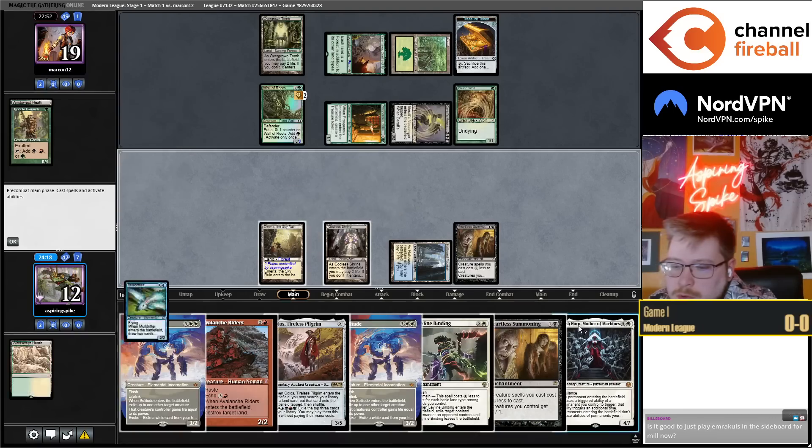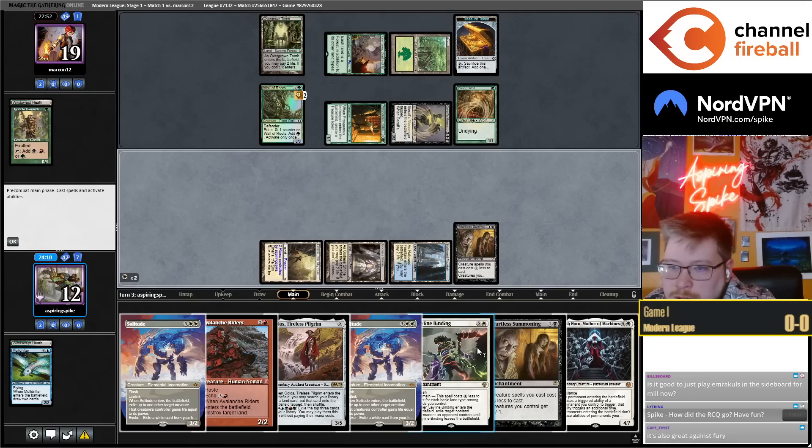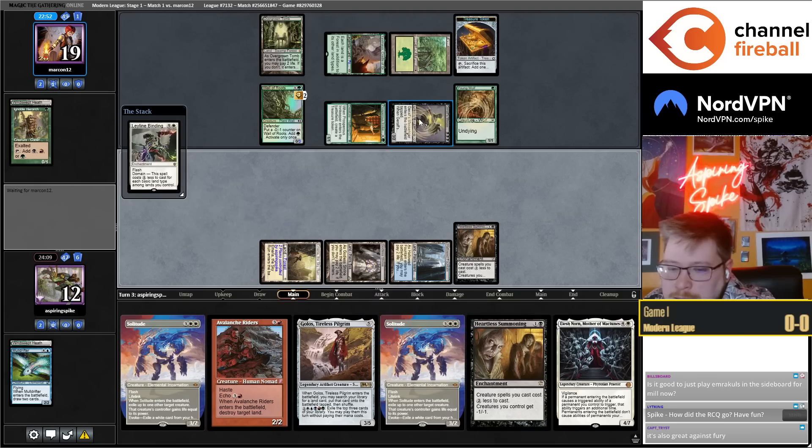Going Norn into Solitude next turn is something I want to do. That being said, I'm pretty sure I'm supposed to cast Binding — I have Binding available because of Yavimaya. So I'm just binding this.